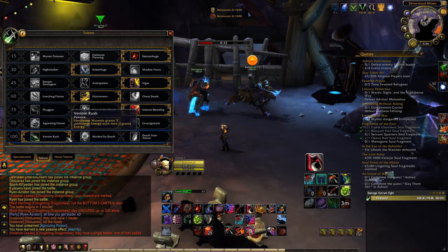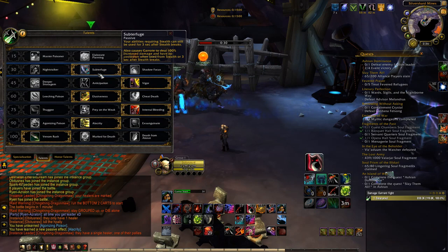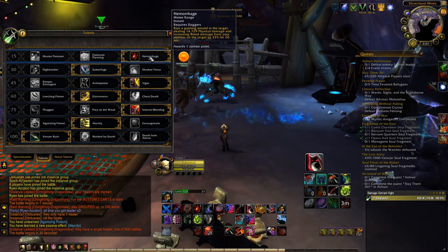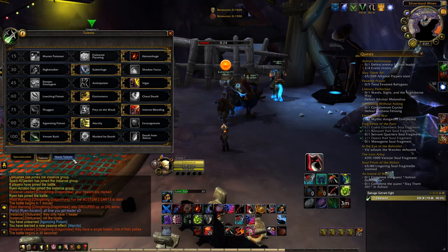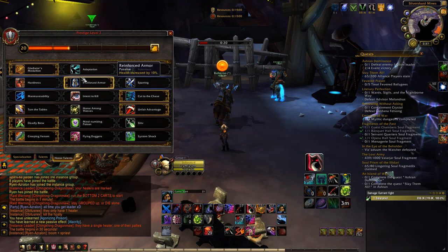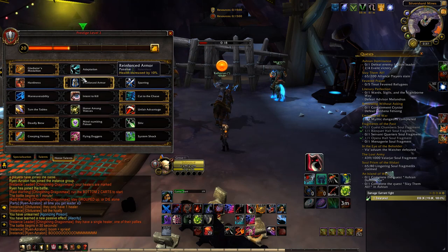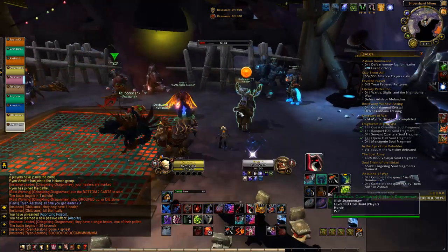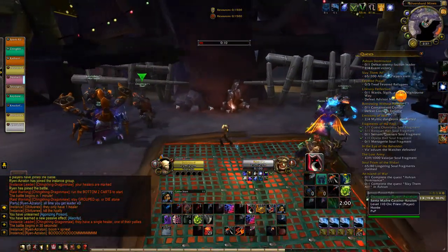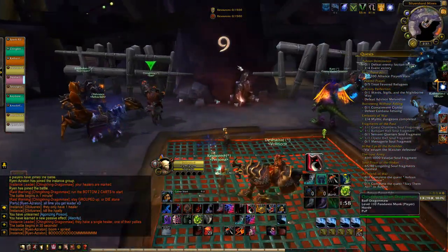I kind of want to dot everyone up — get a garrote in there, a nice powerful garrote, get a rupture, get a hemo, and maybe even creeping venom on an enemy depending on my combo points, then just walk away and let them go. That's basically the plan: put my dots, let them go, put my dots on the next guy, spread pressure left and right.